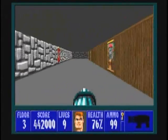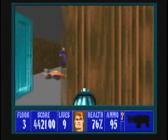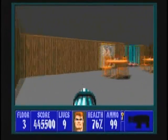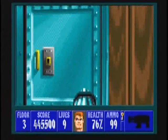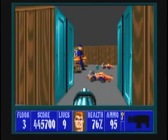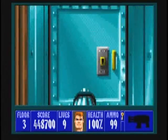Now this area can be dangerous if you don't know what you're doing. Basically what I do is go around the perimeter of this entire large area and dispose of the guards before I open up any of the doors. Inside the first room are two guards and two Schutztaffel, so take care of them quickly and grab the treasure and ammunition. The next room on this brown wall has two guards and only one Schutztaffel — so it's a little less painful. Some treasure and a med pack are in this room.